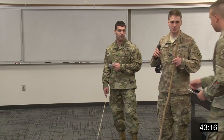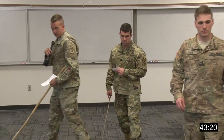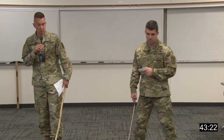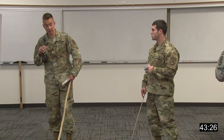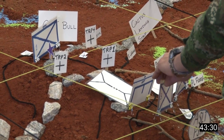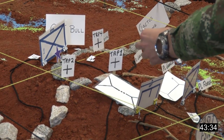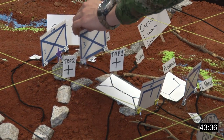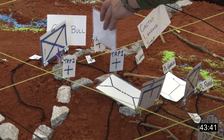Third platoon — Bulldog 3-6: 3rd in order of movement behind 2nd platoon, ready to follow and support through movement on the objective. With 1st platoon passing through the breach, 2nd platoon stationary around the breach, 3rd platoon will follow 1st and assist, primarily focused toward enemy approach along the route from Cactus Landing Strip.